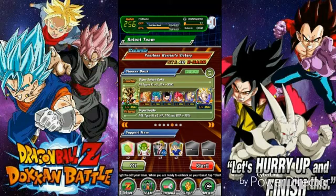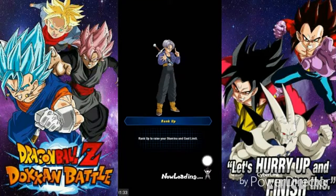So I'm bringing LR Goku, Gogeta, Blue Goku, Ultimate Gohan, God Goku, Angel Vegeta, and Vegeta as a friend. The items I'm taking are Senzu Bean, Dende, announcer, and Bulma. Let's get right into it!